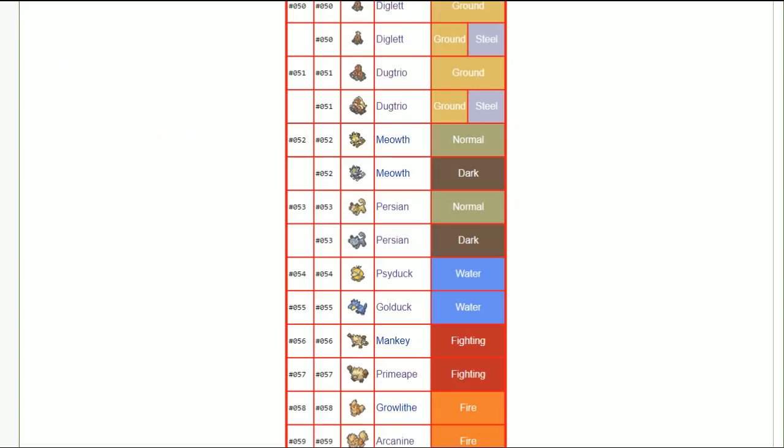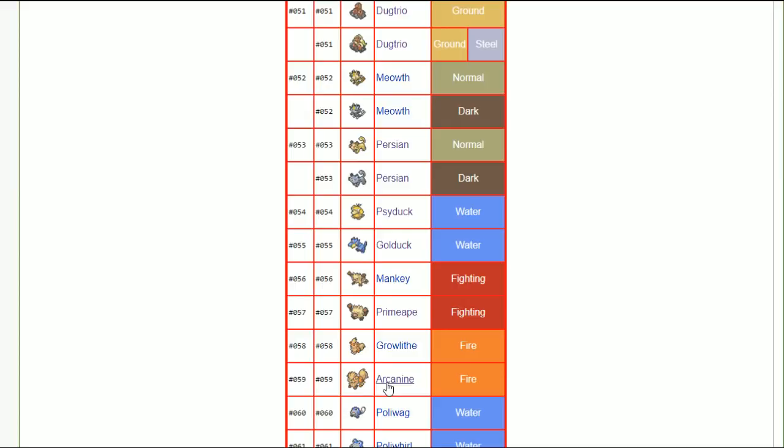Arcanine — I did a guide on it. You can go careful nature because it has crunch and a decent physical movepool, or calm nature if you want to throw flamethrowers. I want a special defensive nature because of will-o-wisp — you will-o-wisp the opponent and then have high special defense backing that up. Alternatively, run adamant with high coverage. Without intimidate and without being able to split EVs into HP and defenses, Arcanine really suffers.